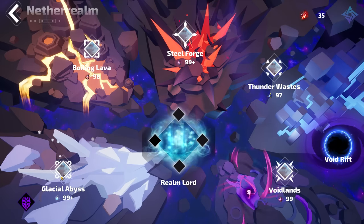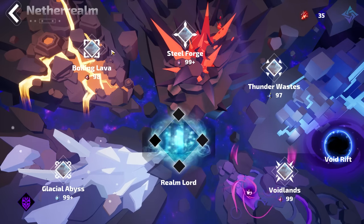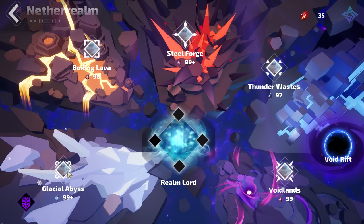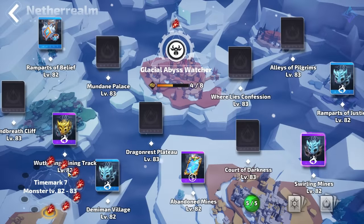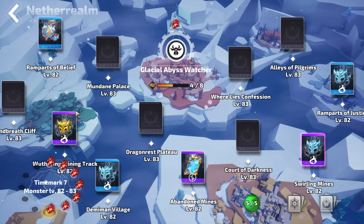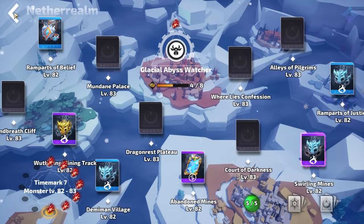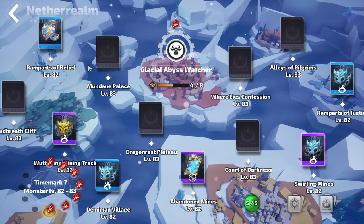Each section of endgame is split between biomes. A biome is a set of maps that will have certain modifiers applied in the form of tarot cards. In order to access each biome you need to have a beacon for that biome, otherwise you won't be able to run any maps it has. You start out in Glacial Abyss and then eventually work your way to the right, taking on harder and harder biomes.